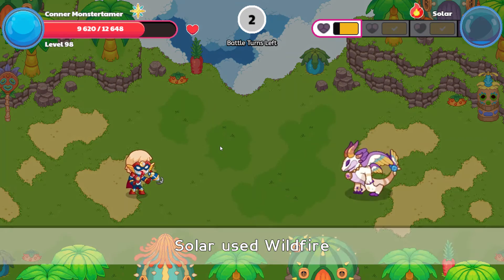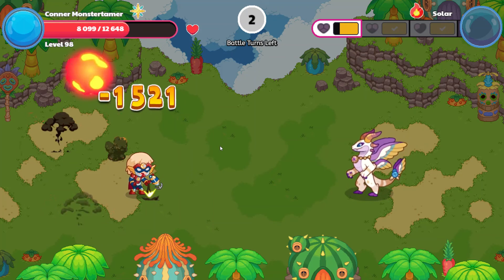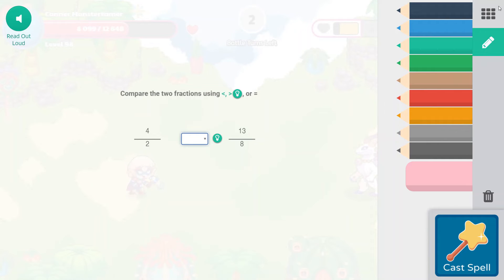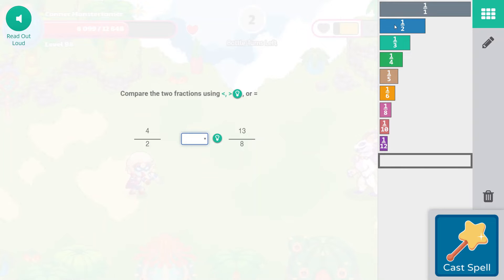That would have been a good one to break out the fraction tiles to show. Solar hit pretty well, so let's do Falling Star Smash. This is one-eighth — quite a big difference from one-half. Even one-quarter would be quite different; one-half is much more than one-quarter or one-eighth. Now we have four over two, which is two, compared to thirteen-eighths. Eight times two is sixteen, so sixteen over eight equals two, meaning four over two is greater than thirteen-eighths.